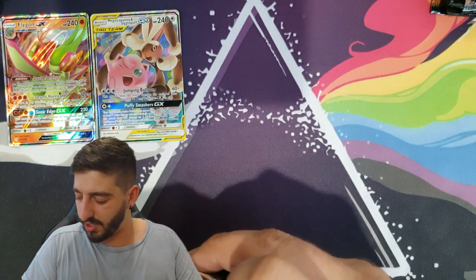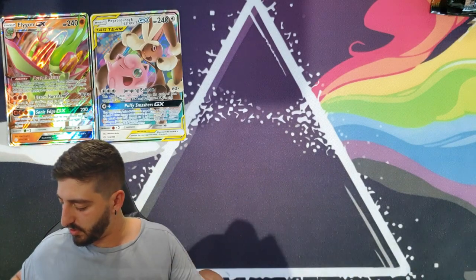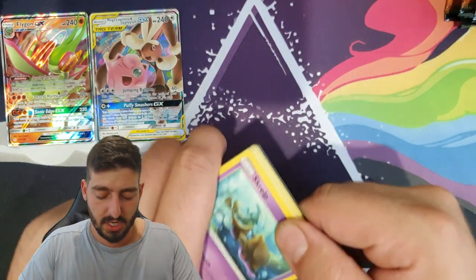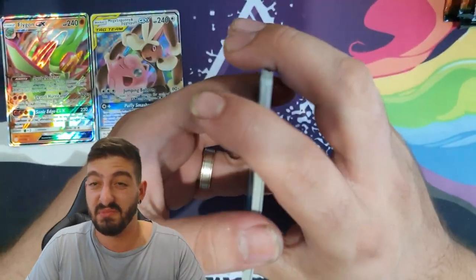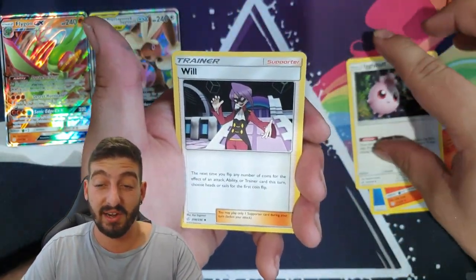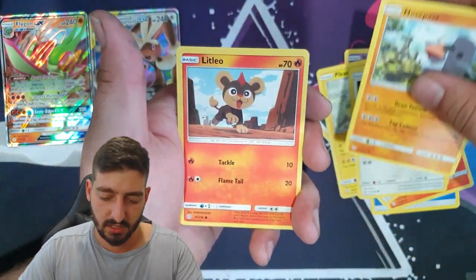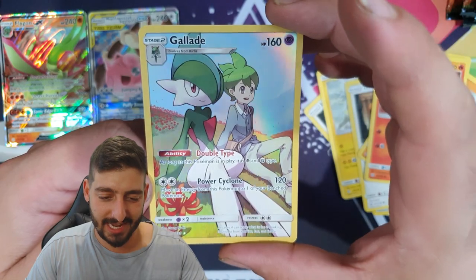Not doing too bad — I think I'm almost halfway through. Let me count: one, two, three... still going. Another thing they mentioned — you can still get a character card even if the code card is green. And there it is — we got the Gallade character card! That's awesome, I actually really wanted to get that.